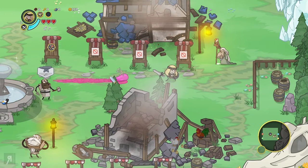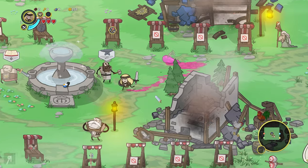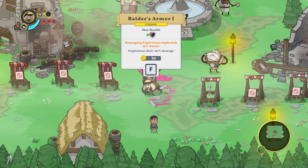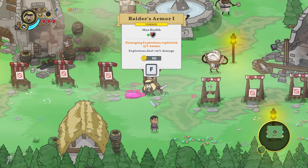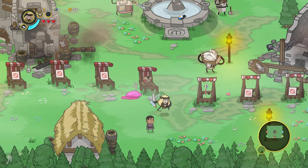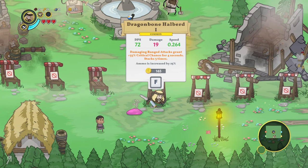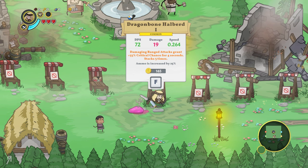I've got a pet slime now — look at how cute that is! There's a bunch of other things we can do: we can increase our health, explosions deal plus 20% damage, and there's also a ranged attack. There's a halberd — damaging ranged attacks grant 33% critical chance for four seconds, stacking three times. I might actually buy that.